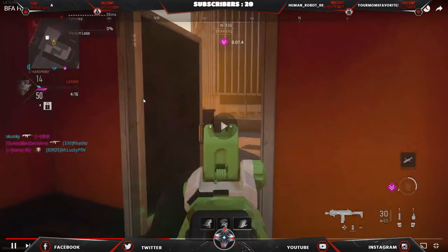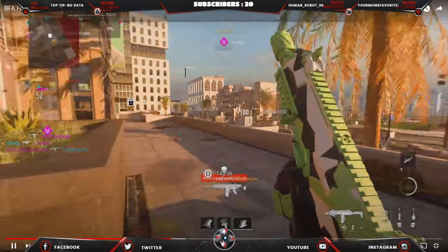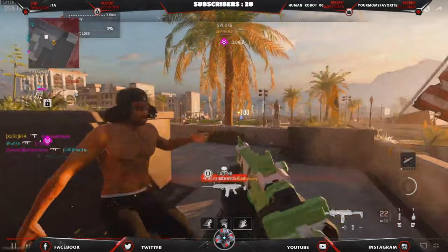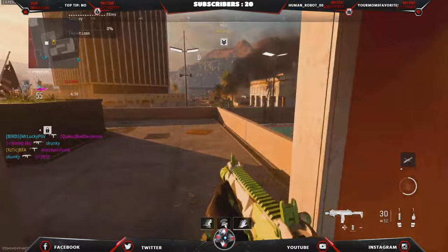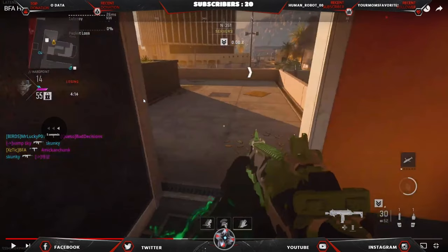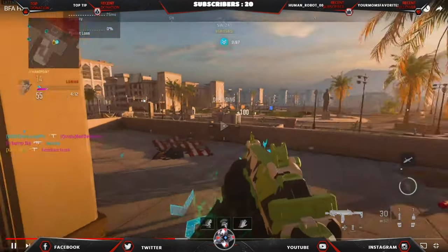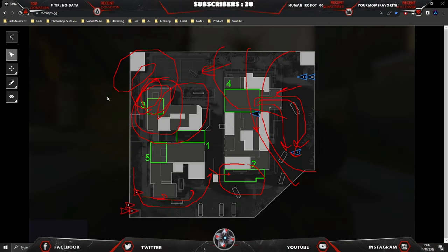I can't believe those guys — I didn't see him until I got up the stairs. I would always expect someone to be there. At least you're holding the hill. This is what you should be doing now — you rotated, so far so good. Last game you wouldn't rotate; this game you will. What does that tell me? You still understand the concept — it's just about implementing it.